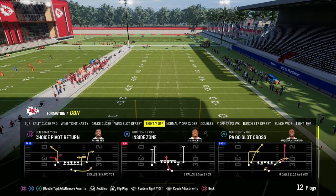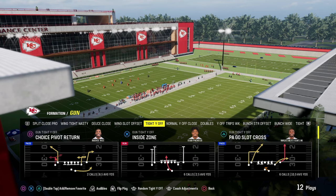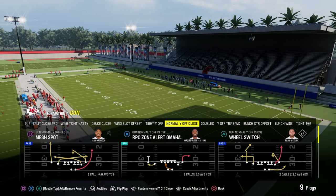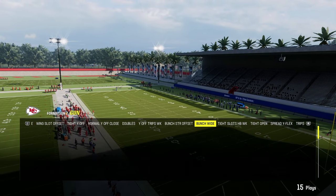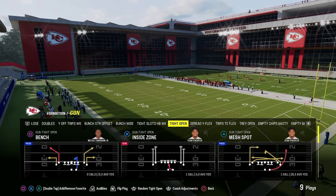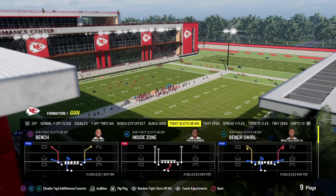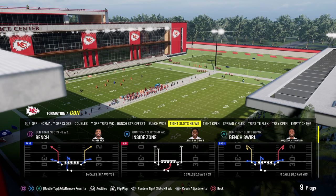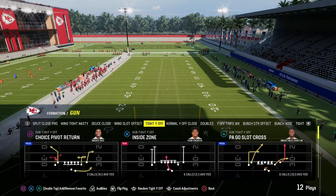This video we're going to be breaking down an entire tight way off mini scheme out of the Chicago Bears offensive playbook. The Bears offense in Madden 24 has Bunch Strong Offset, which we have a full e-book on our Patreon. It also has Bunch Wide, which we're going to do another mini scheme out of, and we've already done a mini scheme out of Tight Open on YouTube. There's a lot of really good formations in this playbook you can mix in with this tight way off mini scheme.